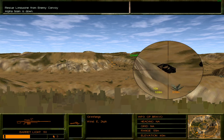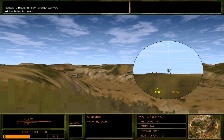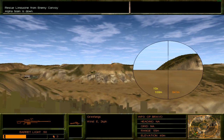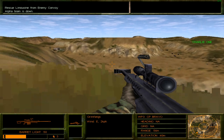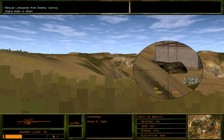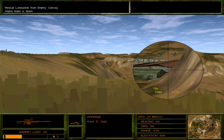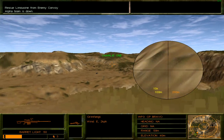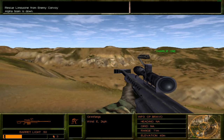King Six, this is Charlie One — limo secured, we're escorting it to the rendezvous. Be advised, you've got hostiles converging on the bridge. Just take out the folks on the lookout — you don't really need to bother yourself with the rest of the people, they aren't going to be able to harm the limo as such. Just eliminate all the soldiers on the bridge and you're good.